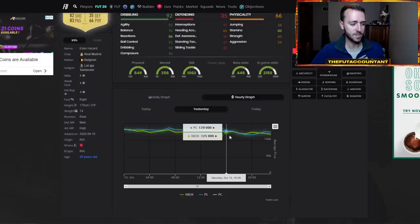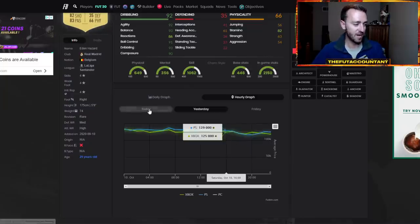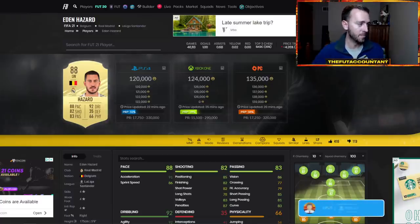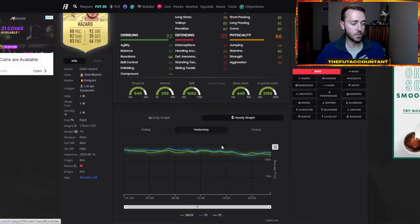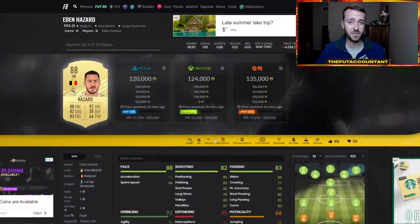Eden Hazard was 130,000 coins before this SBC dropped on PlayStation. He dropped all the way down to 116, then bounced back up to almost 125-126, almost hitting 130, and is now back down to around 120. So when a card comes out in the same position in the same league, you have to look at the panic selling on other cards — like Hazard dropping because of Ansu Fati. You want to ask: does Hazard drop enough to be a buy, given they're still in a similar price range?